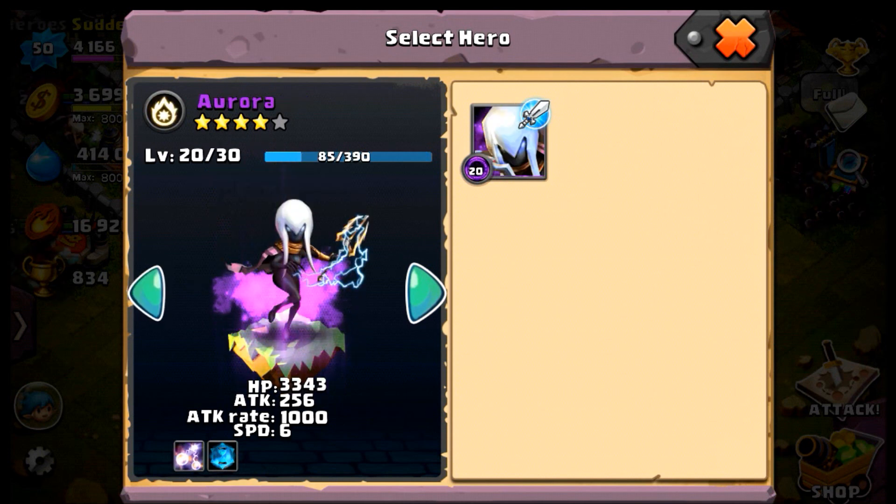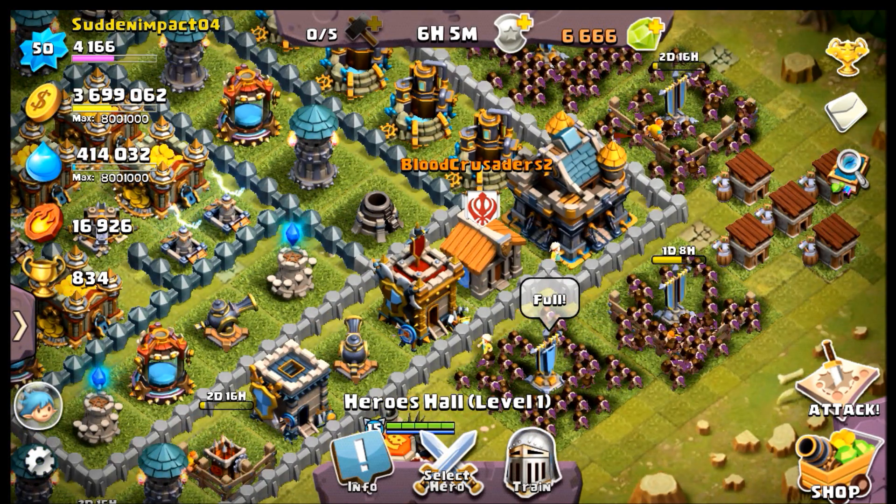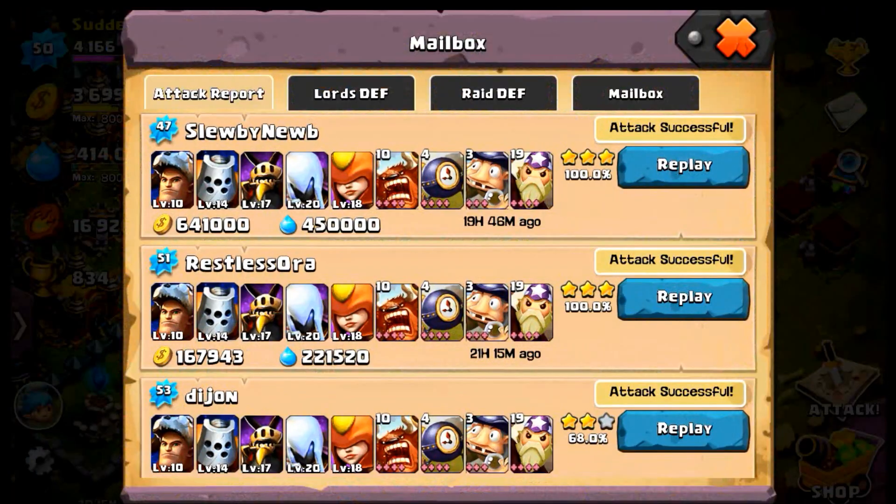I'm going to show you one of my favorite raids — it's actually my best raid ever, where I gathered over a million resources. As you can see: 641,000 gold and 450,000 potions. I used all of my heroes plus a lineup of 10 minotaurs, four bombs, three witches, and 19 wizards. I just mopped through the opponent. His defenses weren't that great for my lineup, and his walls weren't really that high.